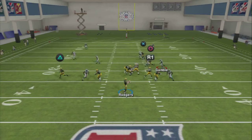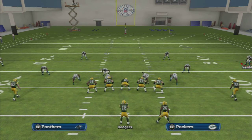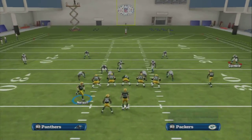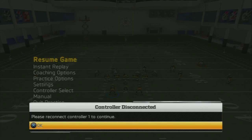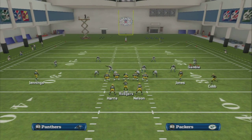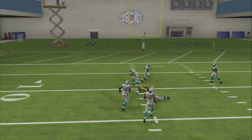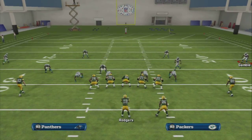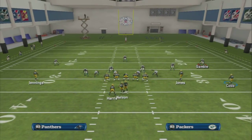If those two reads break down, then you're going to want to look at your mesh routes over the middle. What this play does is it has two reads per read — at the start of the play, we read the two flats on both sides. If the flats are open, we're throwing triangle over R1. If they're not open, we read our mesh routes, and we're either throwing to X or square.